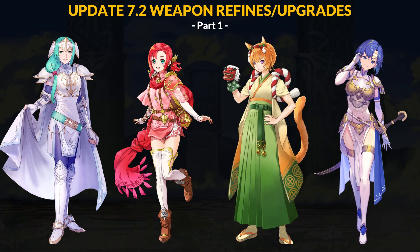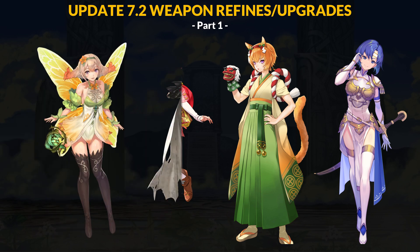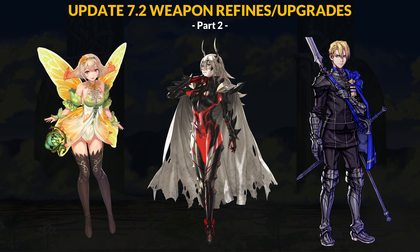Update 7.2 accompanies the 6th anniversary and we have 7 new refines to talk about. In part 1, I'll be talking about Sigrun, Norn, New Year's Leith, and Valentian Catria. In the next video, I'll be going over our 2 mythic remixes for Peony and Thrasir, plus we have another house later refined for the OG Dimitri. I'll have this linked in the description and end card when it's ready.